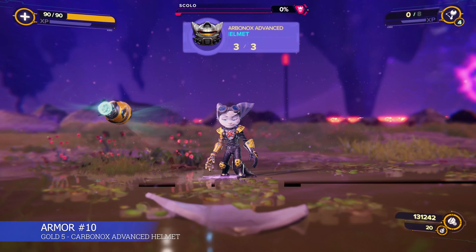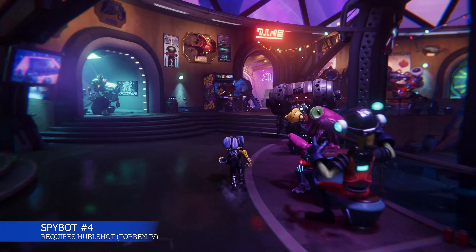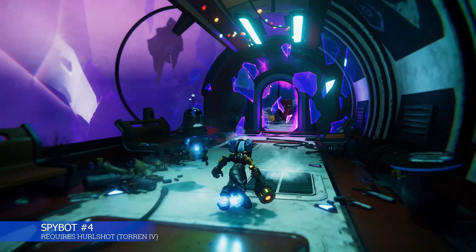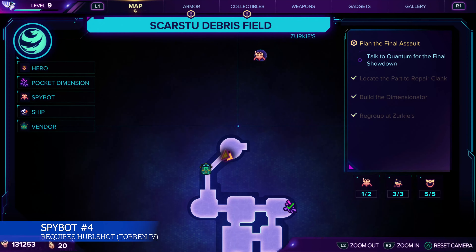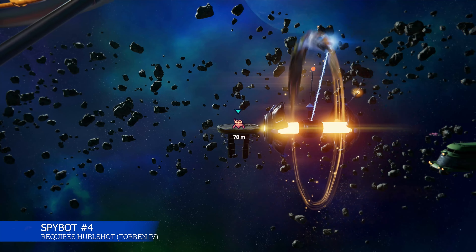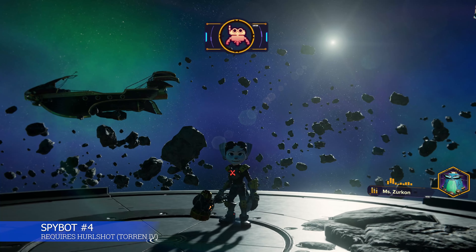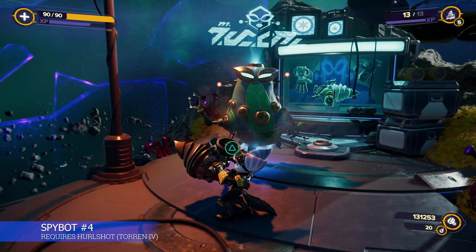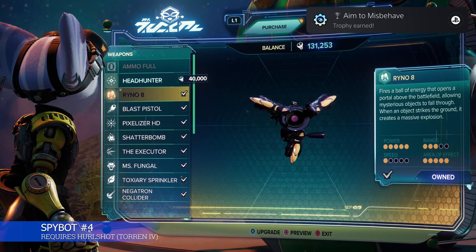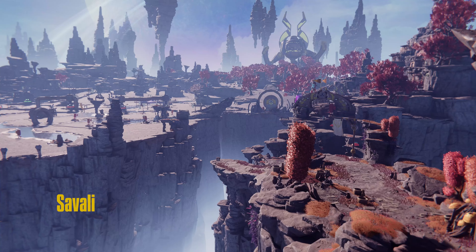One other collectible in here that you can't get the first time — you can get it after you get the Hurl Shot on Tauren 4. Once you have it, leave the bar, go around the back side, and you'll see a spy bot way out in the distance. You need the Hurl Shot; it's the only way to reach it. Once you get all 10 spy bots, go back to any vendor and unlock the Rhino 8 for free. You can then travel back to Sargasso to do Trudy's quest line with the 60 Zerp Stones.